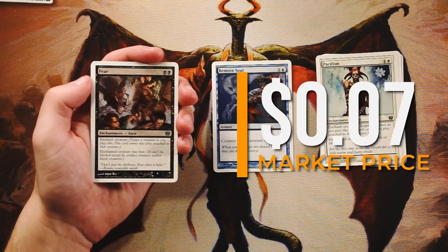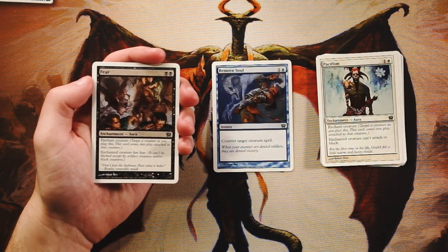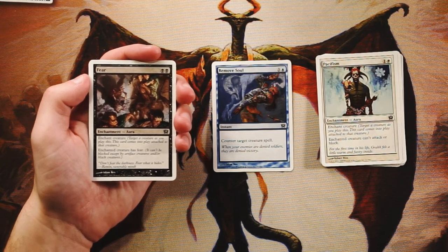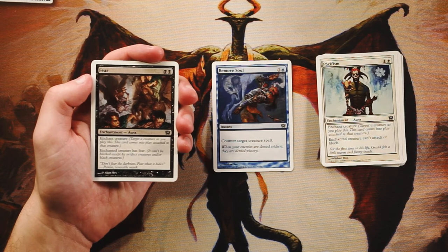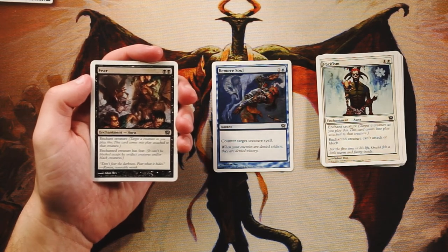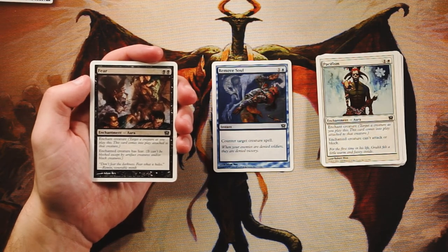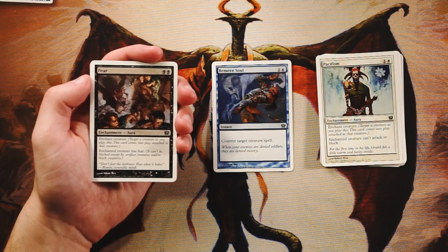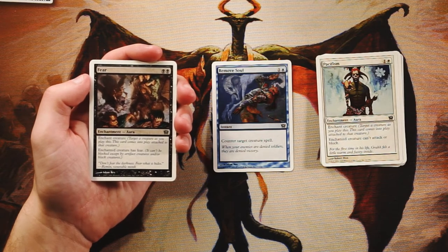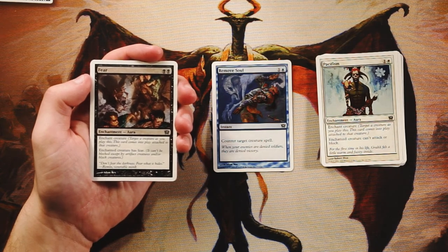Fear — enchant creature for two black: the enchanted creature has fear, meaning it can't be blocked except by artifact creatures and black creatures. A very old, cool mechanic, but I don't love auras like this that try to power up one of your creatures. If they have a Pacifism of their own, Fear becomes a dead card. You open yourself up to a two-for-one if they have any removal spell targeting the creature. The ceiling is high but the risk is too real.